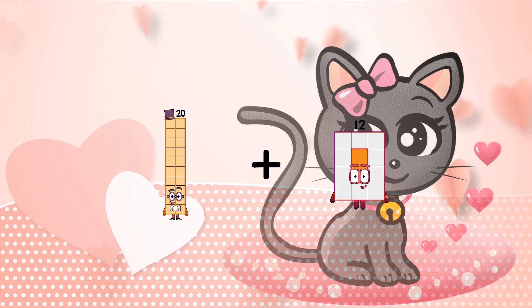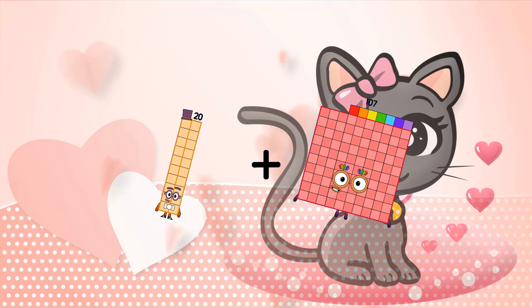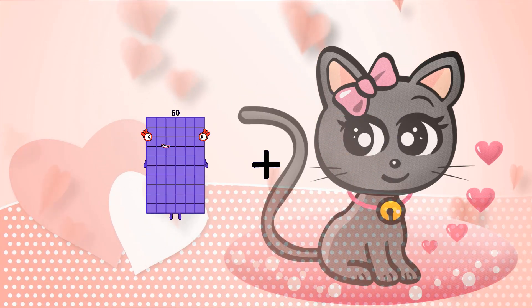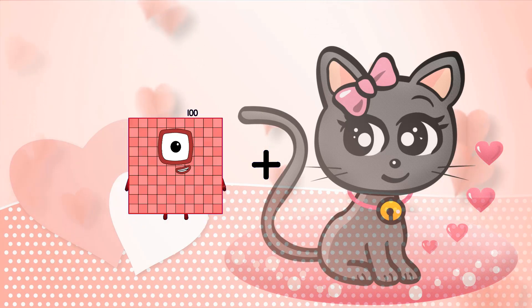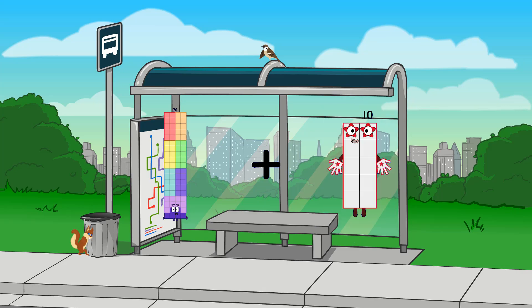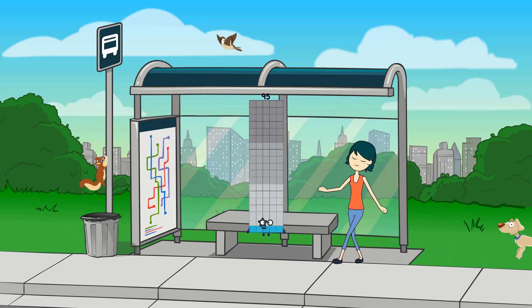Twenty plus one hundred seven equals one hundred twenty-seven. Twenty plus nineteen equals ninety-five.